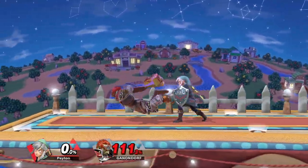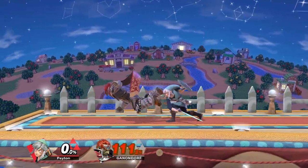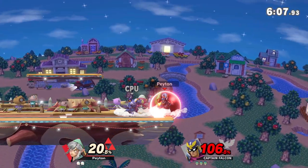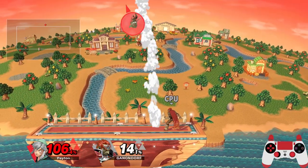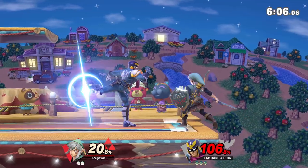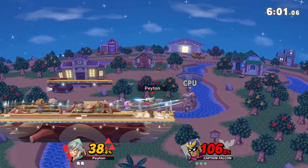Afterwards, you most times want to punish with something strong or that does a lot of damage. For Link, down smash covers all characters when lying down, and on some of them up smash will work as well. Tech chasing also requires you to understand when and where your opponent goes into tumble — most people don't try to attack if they're sent up high, and instead try for an air dodge or a fast fall aerial.